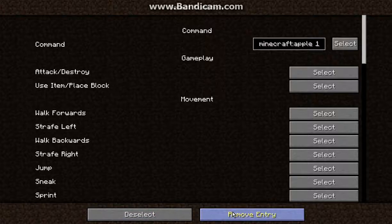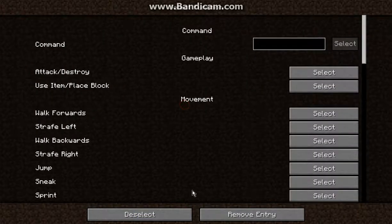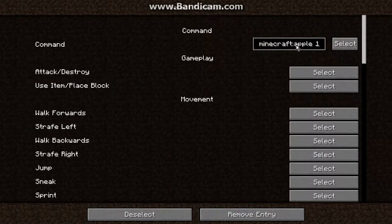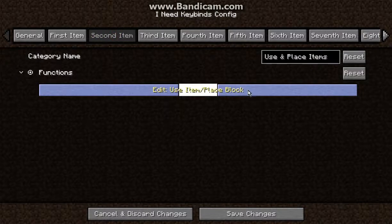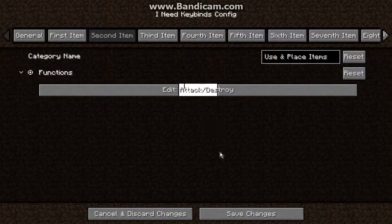I can set this up by adding a new one, but I can go to edit and put in a command here if I want, or I can select one of these instead and it'll give me the command, and that's what I want it to be. If I didn't want this to be 'use or place block', I can put it to 'attack and destroy', select it, and it will be fine. Then I can apply it with 'save changes'.